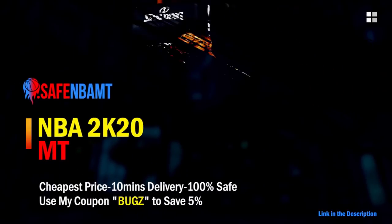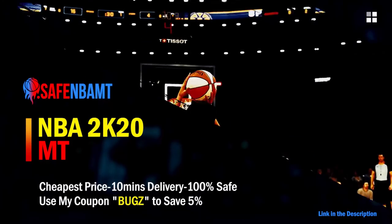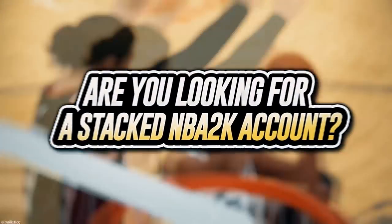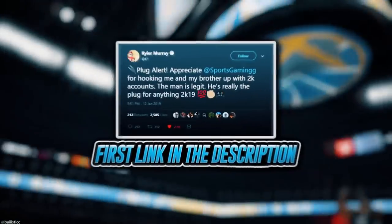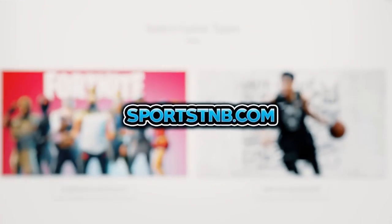For cheap, fast and reliable NBA 2K20 MyTeam coins, head over to nbasafe.com and use code BUGS for five percent off at checkout. If you want cheap fast and reliable MT and need to get 12 and 0 done, head to my second sponsor Rose NBA on Twitter. If you're looking to buy a stacked NBA 2K account with max badges and more, visit sportstmb.com — he's been in the community for years with hundreds of reviews. Click the first link in the description to get your account today.